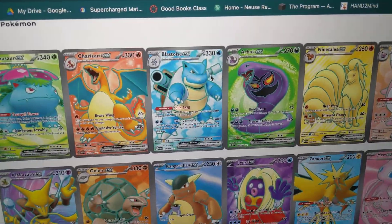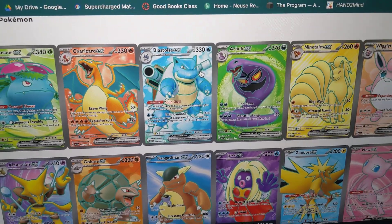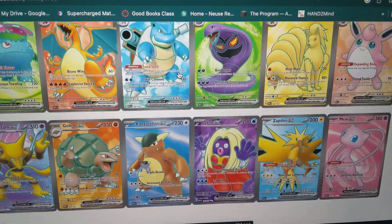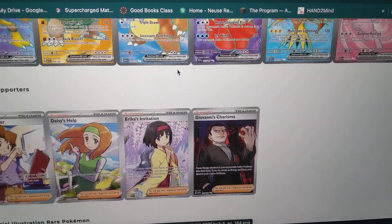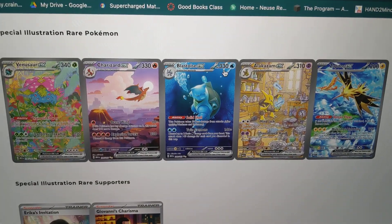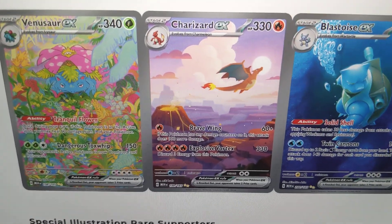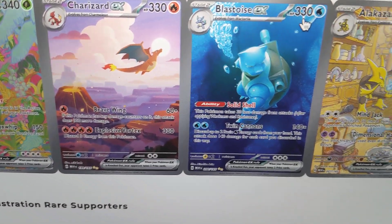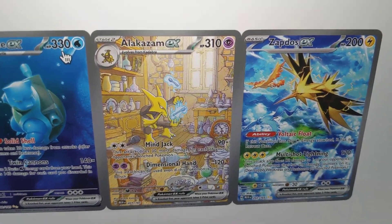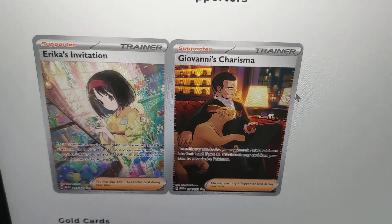The Full Arts: we got Venusaur, Charizard, and Blastoise, Charizard, Ninetales, Alakazam, Zapdos, Mew. We got some Full Art trainers right here. We got some Special Illustration Rares right here: Venusaur, Charizard, and Blastoise, and also Alakazam and Zapdos. One of my most wanted cards is the Zapdos right there. Then we got Special Illustration Rare supporters — I'd love to get either one of those.